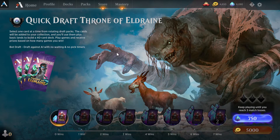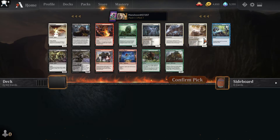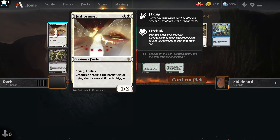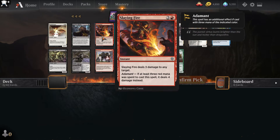Back for a Throne of Eldraine draft — this is a bot draft. I've obviously been preferring human drafts, but I love Throne of Eldraine. A lot of interesting picks here. Hushbringer is not amazing; it's a good flyer and its ability is sometimes relevant. Slaying Fire is an excellent removal spell.